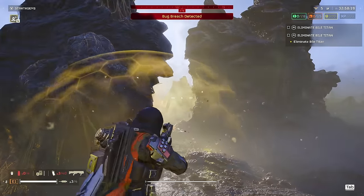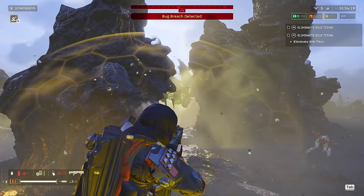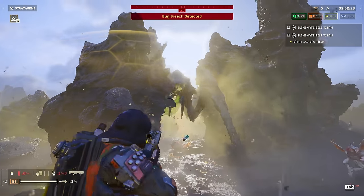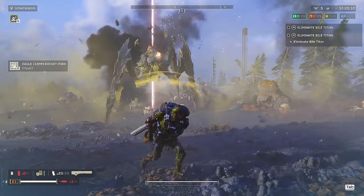I would give the Slugger a miss when fighting Bile Titans. Like most primaries, your rounds simply bounce off anything other than its underside. Stick to airstrikes and your trusty railgun here.